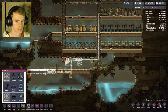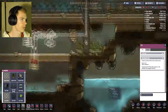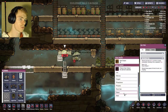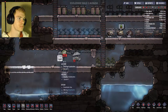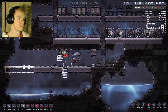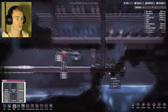Alright, everybody do your work. They can't reach that — deconstruct that real quick and then they'll be able to reach it, hopefully. The filter output is going to be carbon dioxide. I guess I need power for that. Okay, now I've got power for it.